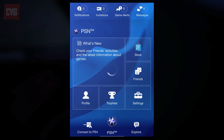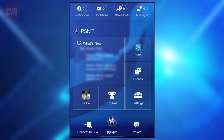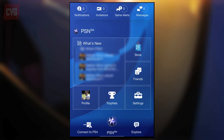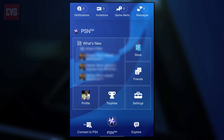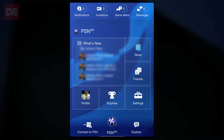From the main menu you've got a number of options. The top bar shows you pending notifications, invitations, game alerts, and messages. Look out for the little number in the bottom right — when it's zero there's nothing new to check. The bottom bar has three options: Connect to PS4, PSN, and Explore.